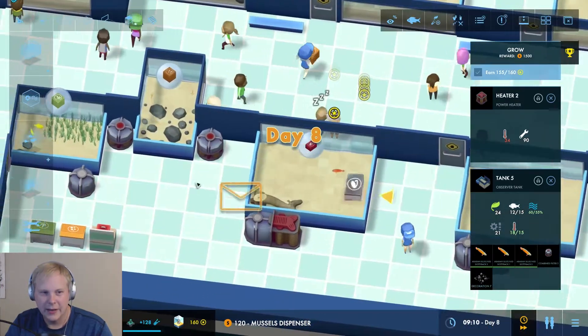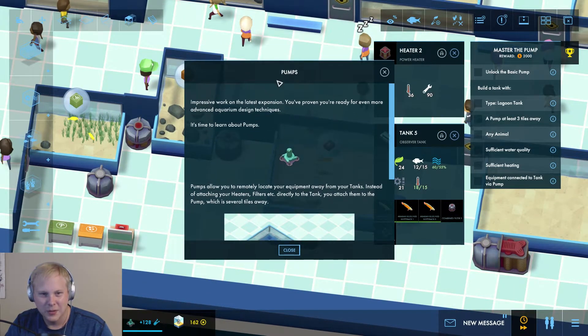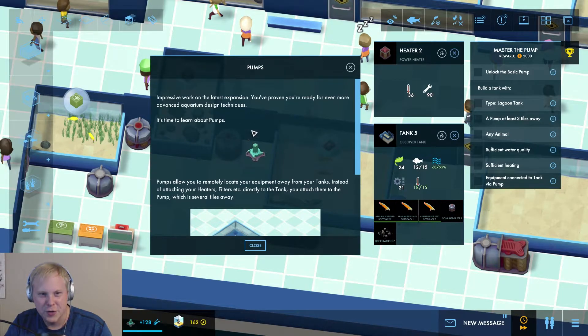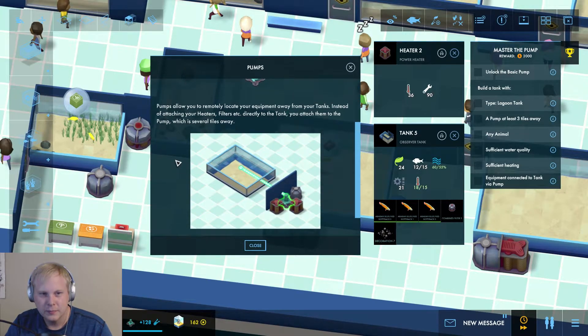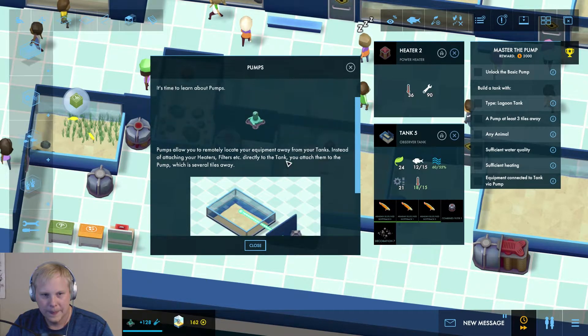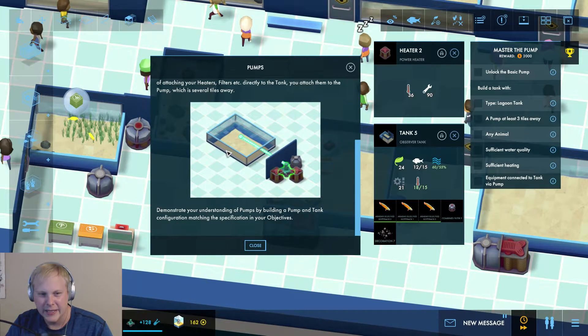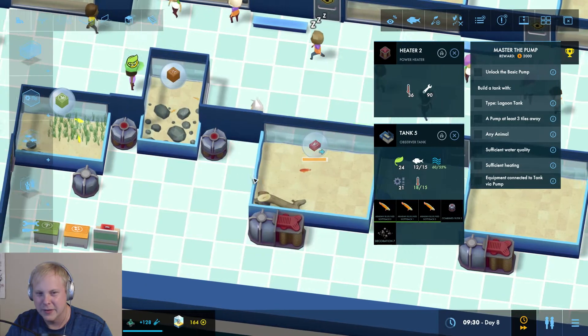I like to build the food dispensers as well. Impressive work on the latest expansion — it's time to learn about pumps. Basically what this is saying is you can put a tank in the middle of somewhere and place your pumps and filters remotely so you can access them separately. I'm not going to explain it well — the picture basically tells you — so let's just build one.